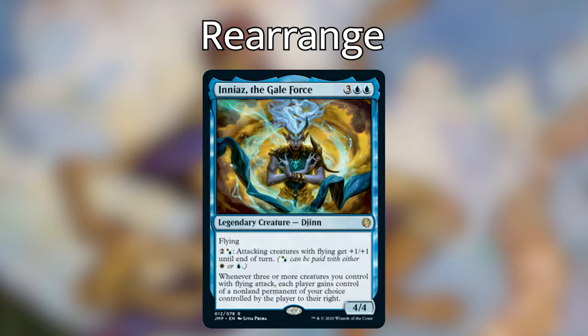Now let's move to the rearrange objective with Iniaz. First, Iniaz doesn't need to be attacking for the trigger — if we already have three flying creatures when we cast Iniaz, we get that ability right away going into combat. Second, the effect happens before damage is taken, so you can rearrange flyers mid-attack. Third — my absolute favorite — the ability does not target any permanent, meaning you can take things with shroud or hexproof, including commanders equipped with Lightning Greaves or Swiftfoot Boots.